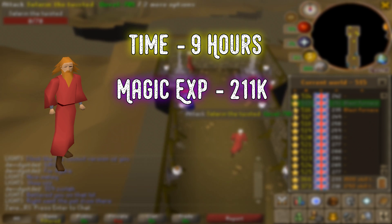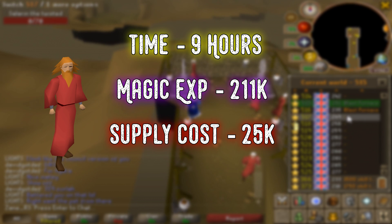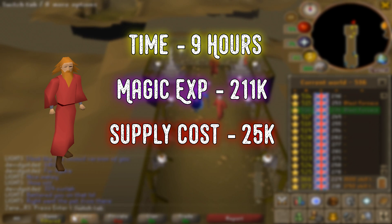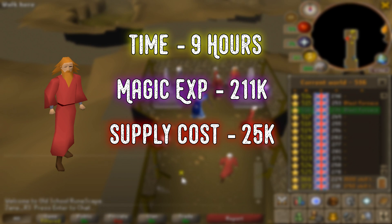This is bolstered by the fact that the supply cost was only 25k, which means our actual supply cost per hour came out to around only 3k — which even one of the most novice members players will usually be able to afford quite easily.